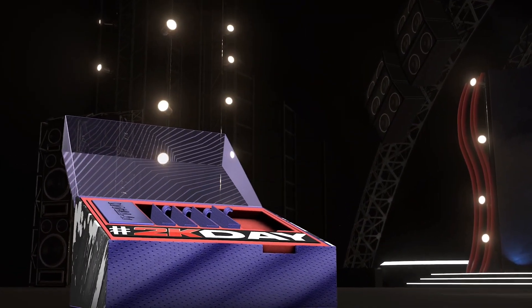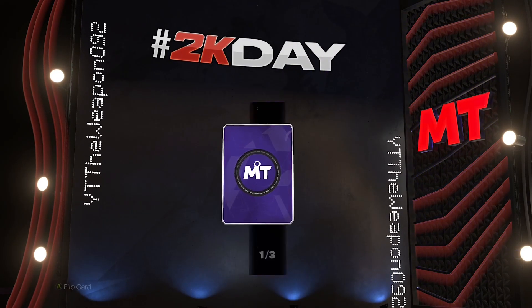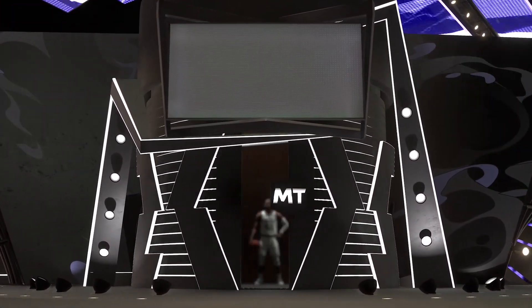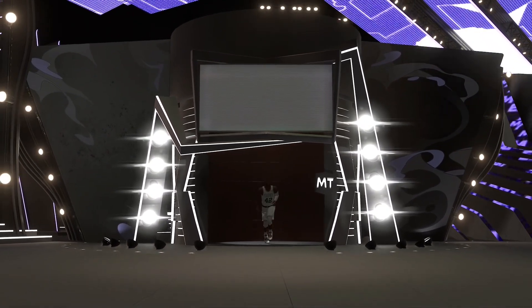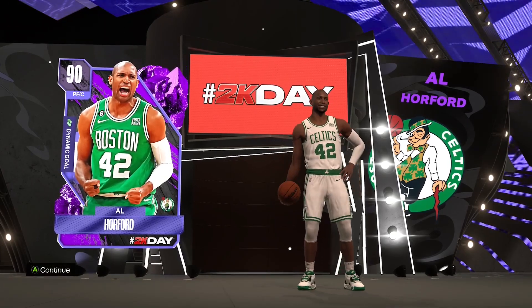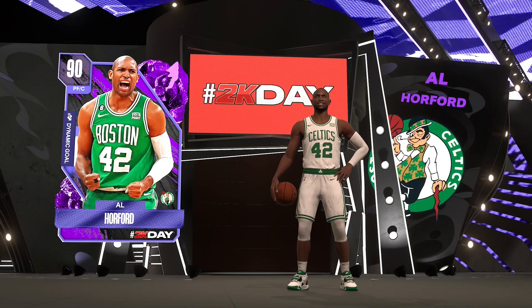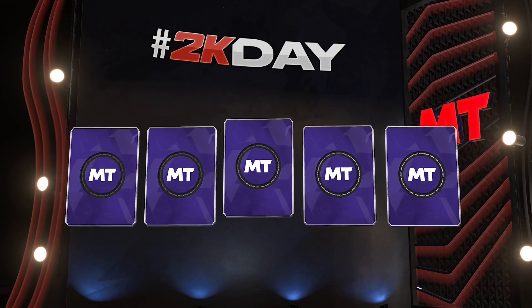I'm gonna start off with the 2K Day Prime boxes. We get one amethyst card guaranteed, which is really nice. Let me know what you guys think about the 2K24 menu and the pack openings as well. The amethyst glow - it's not great to be honest - but we get Al Horford there, which is actually quite important. I know that we can get someone good with the collection; I believe it's Jason Tatum.